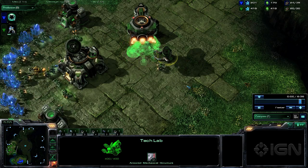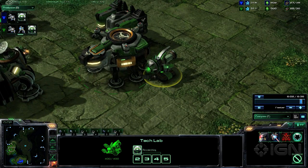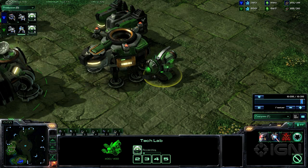In Terran vs. Terran, a player is likely to scan your main base around the 6 minute and 30 second mark. You can upgrade the Caduceus Reactor, which is half the price of cloak, which in turn causes your Tech Lab on the Starport to look active.